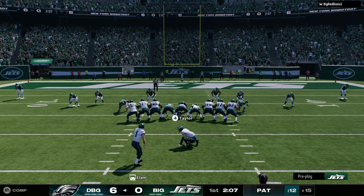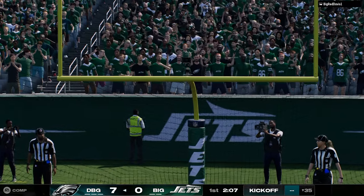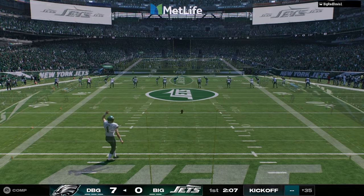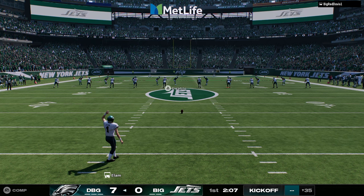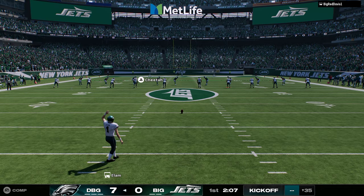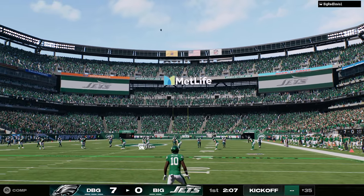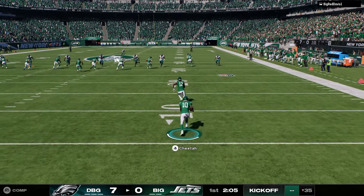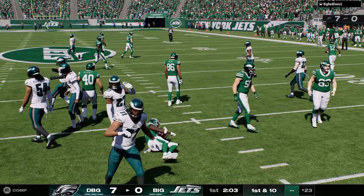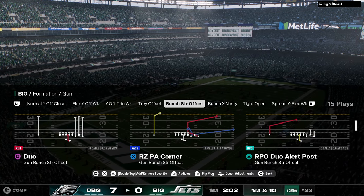Seam streaks are — I don't know that I've ever seen them this dominant from a meta perspective. They're very difficult to defend, just very hard to guard in a lot of different ways. The other one is aggressive catching. Similar to Madden 23 but a little different — Madden 23 was pretty much about aggressive catching streaks, whereas Madden 25 is just ag everything. You can ag catch pretty much everything in this game.